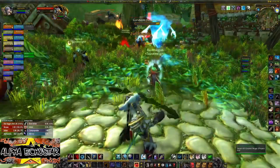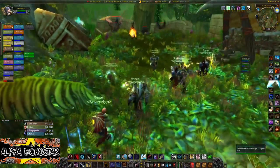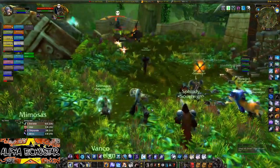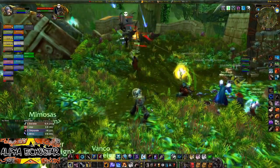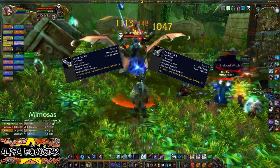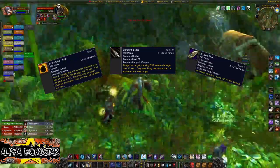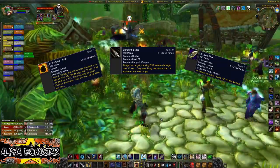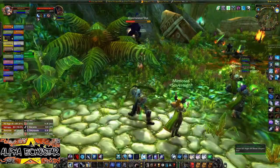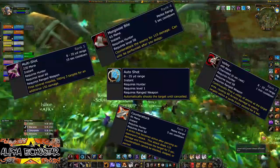When it comes to the hunter's offensive abilities, they can deal damage at range and melee — both physical and magic spell damage in the form of nature, fire, and arcane. Physical damage includes Raptor Strike and Aimed Shot. Some spell examples are Serpent Sting, Immolation Trap, and Arcane Shot. Damage dealt is dependent on your spec, talent, equipment, and situation.